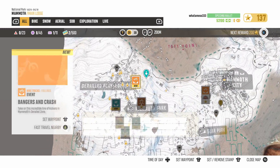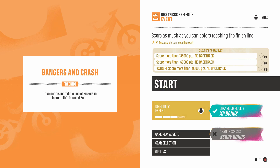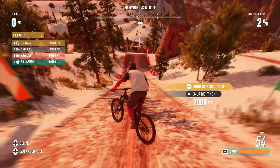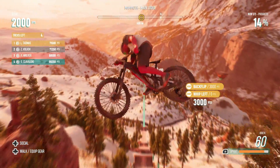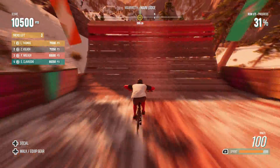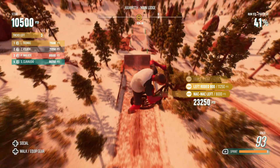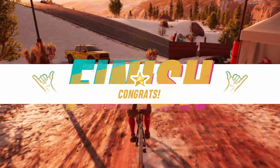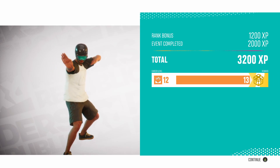The ideal place to do that is in an event called Bangers and Crash. It's located here on Mammoth Mountain, and it unlocks at level 12 in the bike trick career. Again, it's incredibly easy to win at this event, even on elite difficulty, and it's incredibly short too, making it the perfect XP farming spot. Concentrate on doing the lucrative tricks like Indian Airs and Supermans, make sure not to repeat tricks, and you'll hit that points total and come away with lots of trick XP.